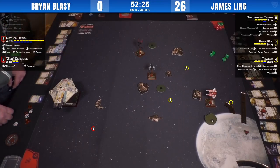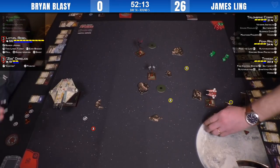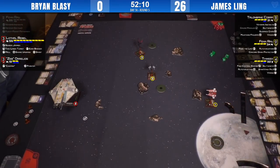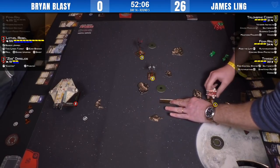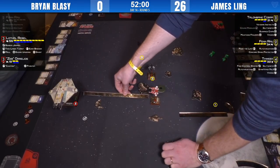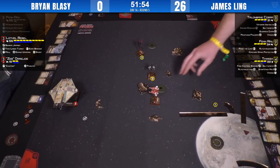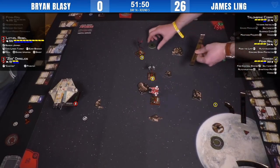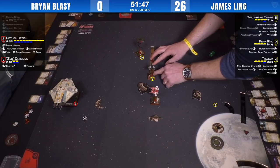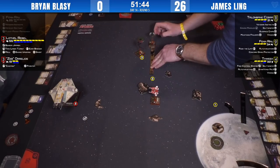Brian is pondering an evade but also wondering whether to swing in and try to get his primary to bear on Talon Bane. Every time Brian uses a boost, he's adding a damage potential but not taking an evade. But if you can get that five-die or four-die primary you can punch through. Interesting call — if James boosts to get his range-three shot, otherwise he gets range one the following turn. He's going to stay — clever girl, Talon Bane!